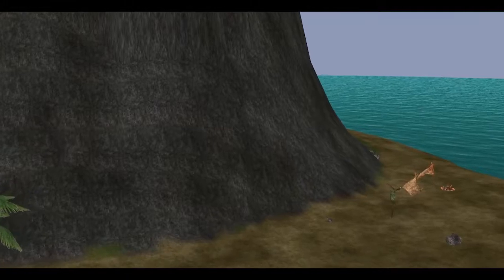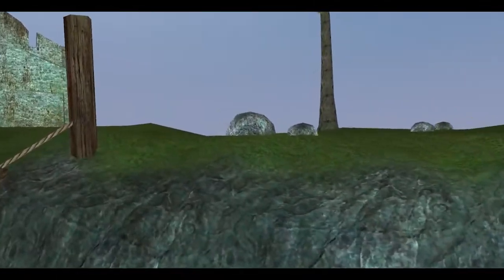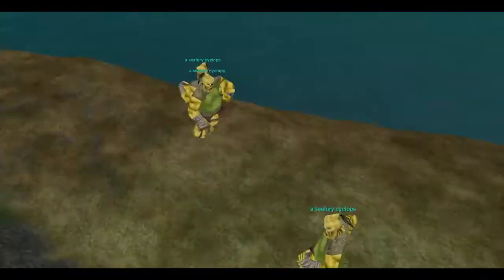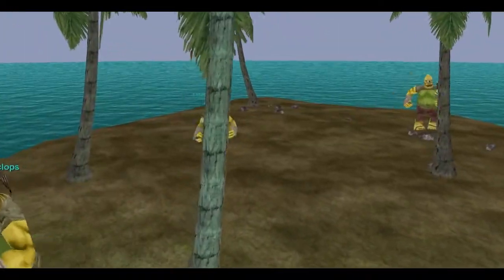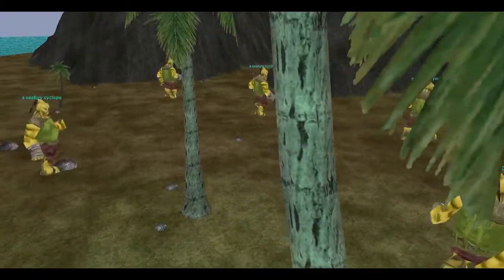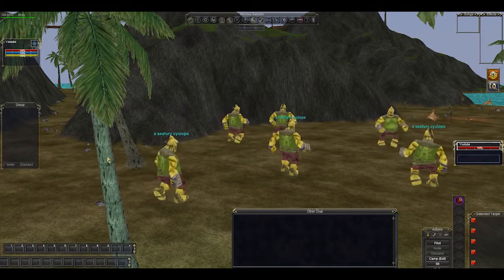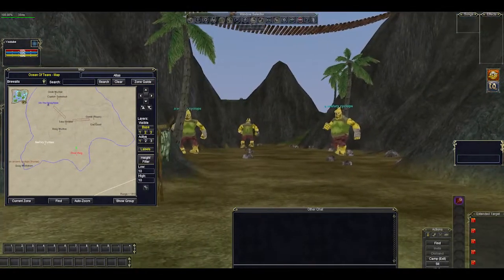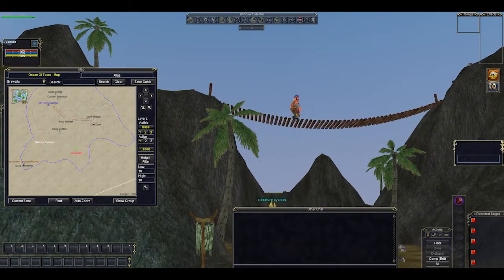Whenever you see the Ancient Cyclops up, you've got to beeline to it because everybody else on the island will as well. Unfortunately you have to expect that some people are using programs that display every mob on the map and send audio alerts — you're going to get competition very quickly, and that's just an unfortunate state of the game. There's also a named called Quake Maelstrom on the island; I don't think he drops anything relevant, he's just a little harder. There's also a hill giant up by the bridge area — nothing special, doesn't drop anything worthwhile.